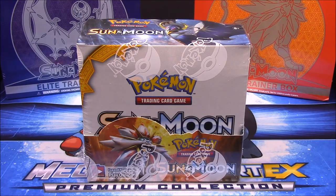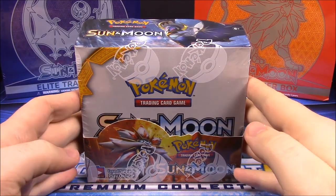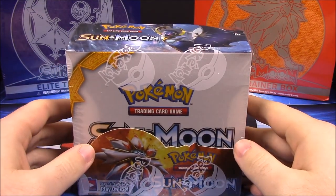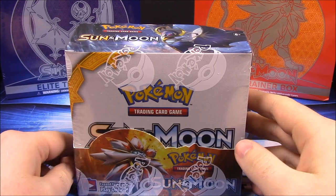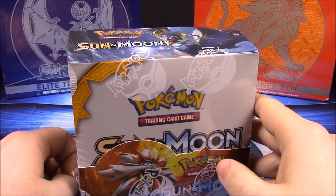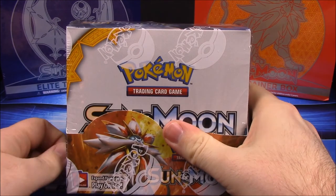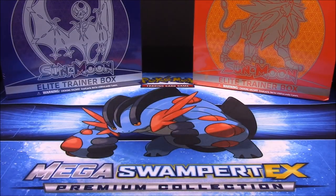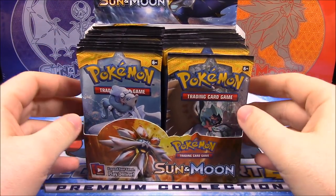What's up guys, Awesome Nercho here, and today we're unboxing the new Sun and Moon booster box. We'll do like last time where we opened 36 or 18 packs — I can never remember — so this will be a two-part video opening the first half. We'll go ahead and open this booster box up, and as you can see in the background we have two elite trainer boxes to open as well. Let's open this booster box first and see all the new Pokémon available in Sun and Moon.